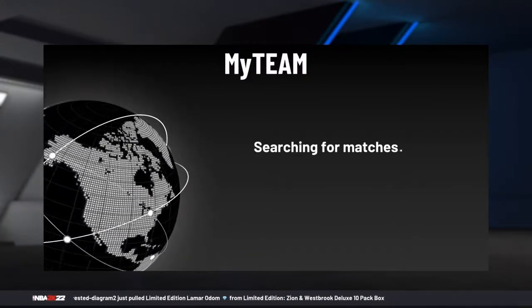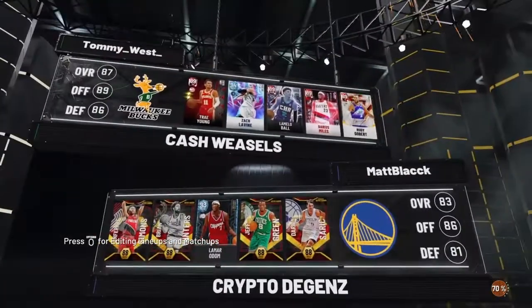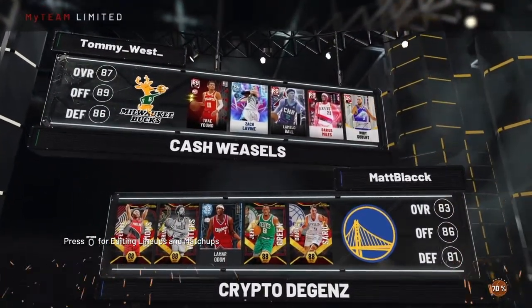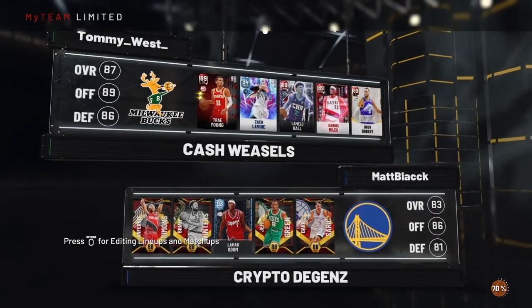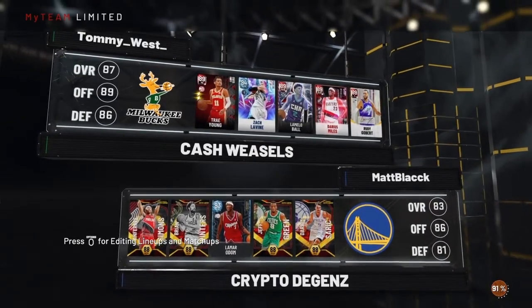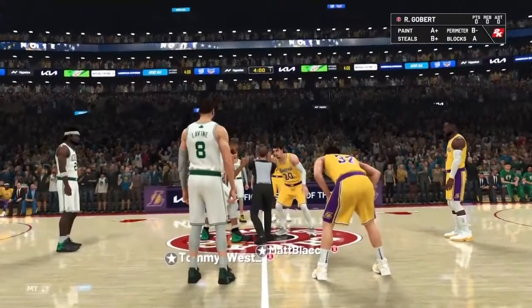So let's see if we can find a game and hopefully we don't run into any sweats. We run into connectivity issues before the game even starts — that's what you love to see. And hey, I love this guy's username: Bitcoin, baby. Dogecoin, baby. Ripple to the moon. He's got Anthony Simons, Brian Winters, Lamar Odom, Jeff Green, and Dario Saric. That'll look too bad.